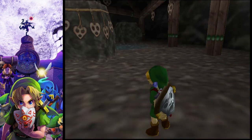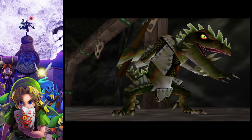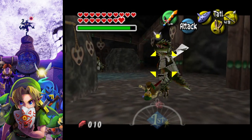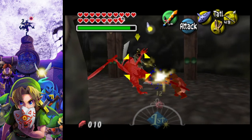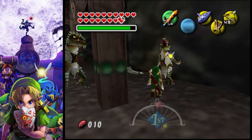The first room we are going to enter will have a Wolfos. Just like any of the others, it's fairly easy — though it looks like we have more than one.